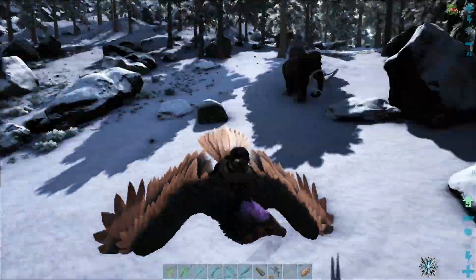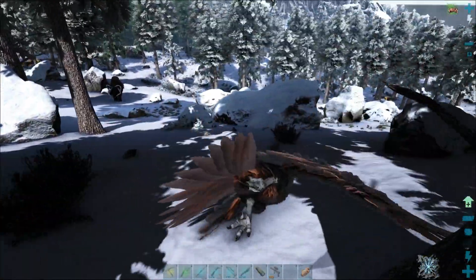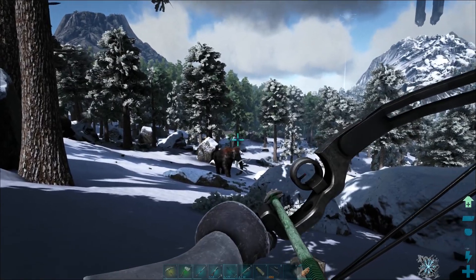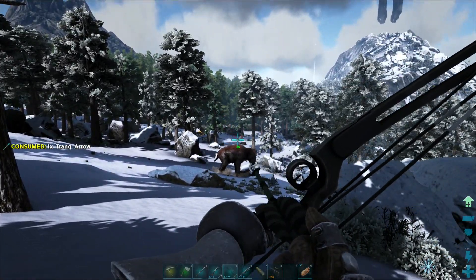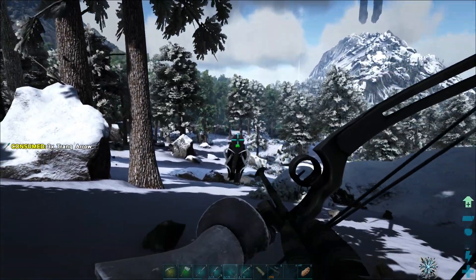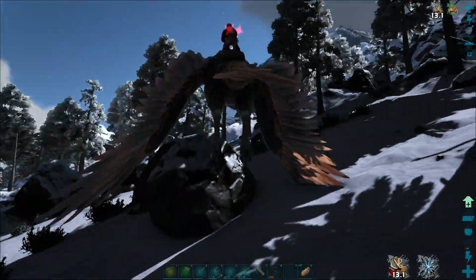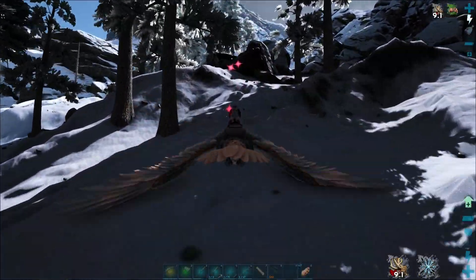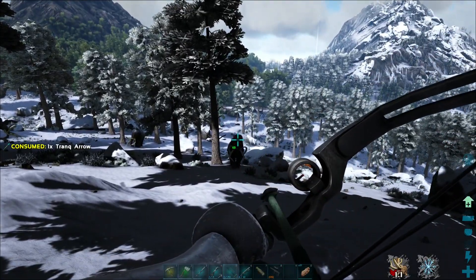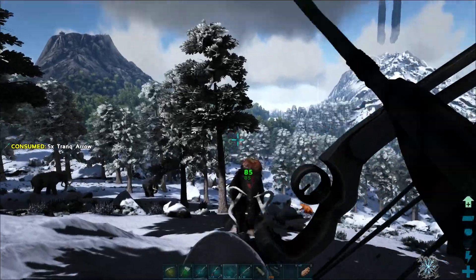We're in a bit of a bad area — there are some Utahraptors nearby and other dangerous stuff, so I'm going to try to tame it up the hill a little bit. The new mammoth TLC looks and acts a little different from what I've seen wandering around the snow. Their roar actually reduces the amount of damage the creature they're roaring at is going to take — that's going to make taming harder.